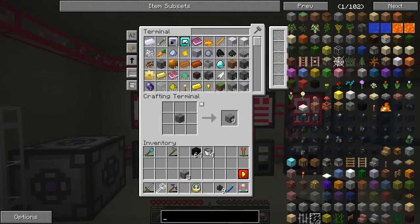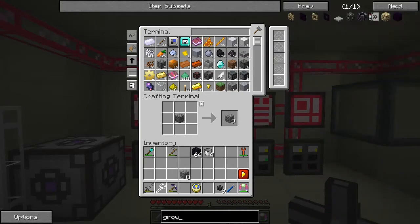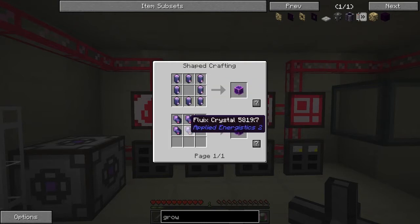It might even be worth doing a vibration chamber - no, the vibration chamber is the one for producing power. I need the one that does the crystals grow - growth crystal, yeah that's it, it's called a growth thing. I can't see it actually. Here we go - quartz glass might be possible because we've got gallium arsenide. Fluix block needs four to three crystals, and these need glass cables - well we've done that already.